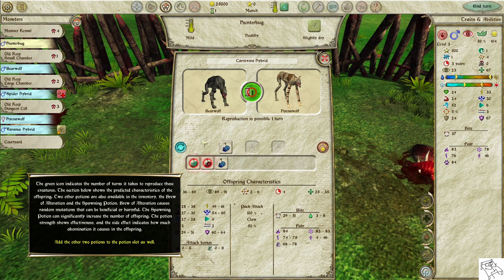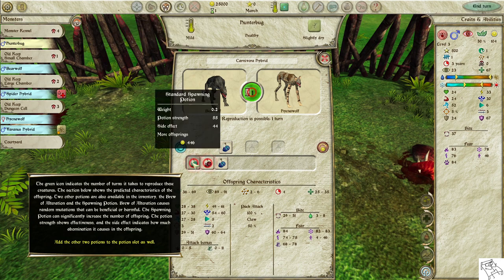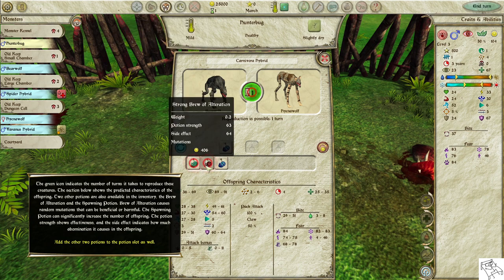The green icon indicates the number of turns it takes to reproduce these creatures. The section below shows the predicted characteristics of the offspring. Two other potions are also available in the inventory: the Brew of Alteration and the Spawning Potion. Brew of Alteration causes random mutations that can be beneficial or harmful. The Spawning Potion can significantly increase the number of offspring.